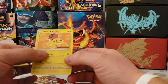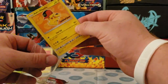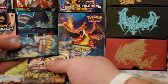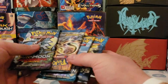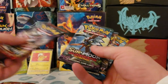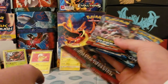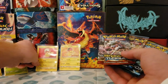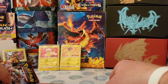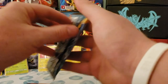Hey, look — Ash's Pikachu in a different color, so that's good. That's our promo card. We got an Evolutions pack — cool, I'll save that for last. Also a Guardians Rising Sun and Moon and a Sun and Moon base set.